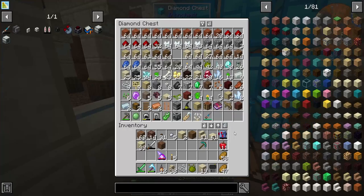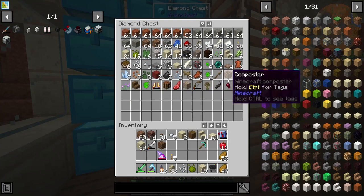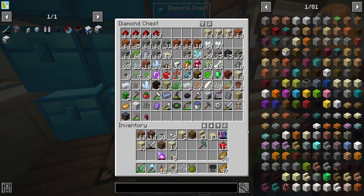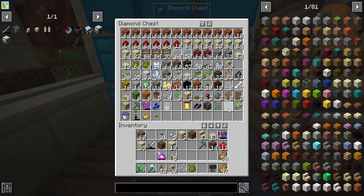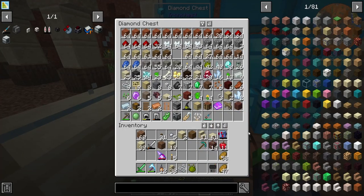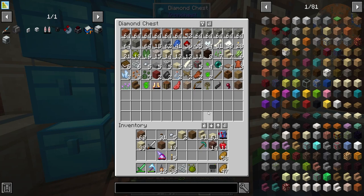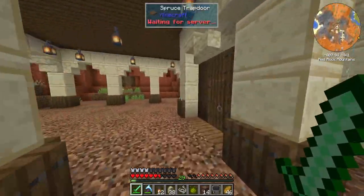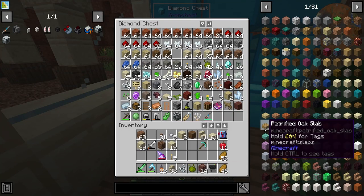I should have a few ender pearls — I killed an enderman and got one of those cool drops that gives you three ender pearls. We need to find a spot for our big machines. Down low I think we're going to save for the coke oven and the blast furnace from Immersive Engineering. The other kiln bricks I had seem to have disappeared, but that's okay — should be pretty easy to make some more.